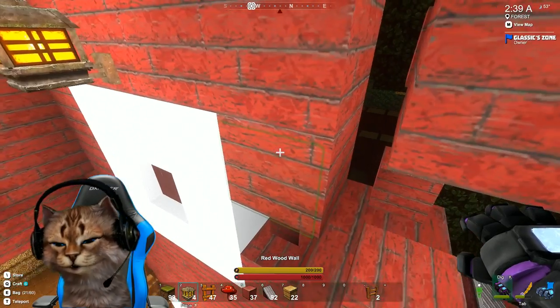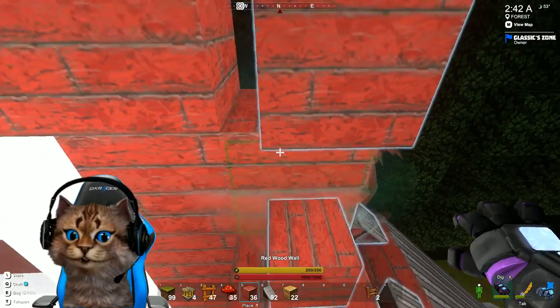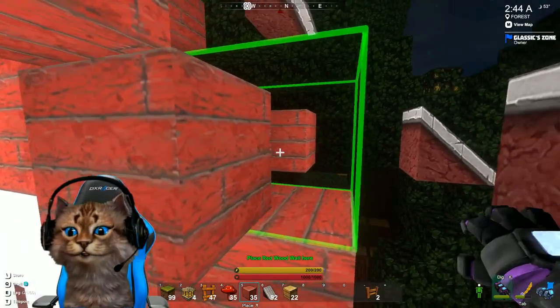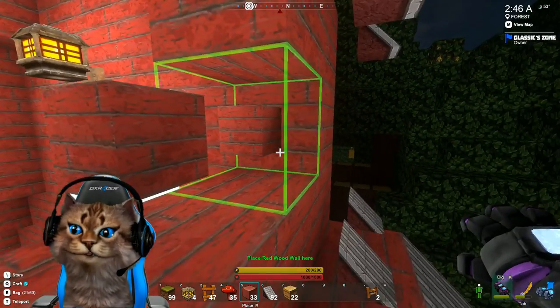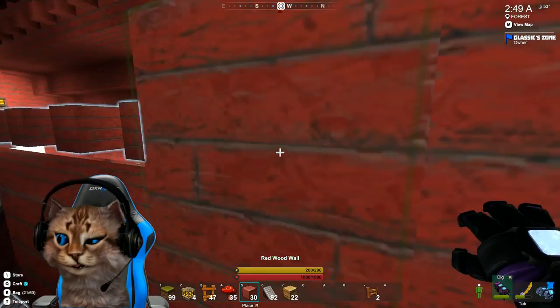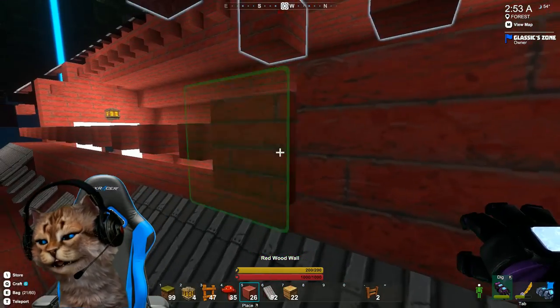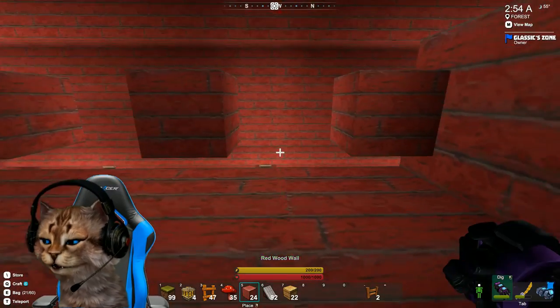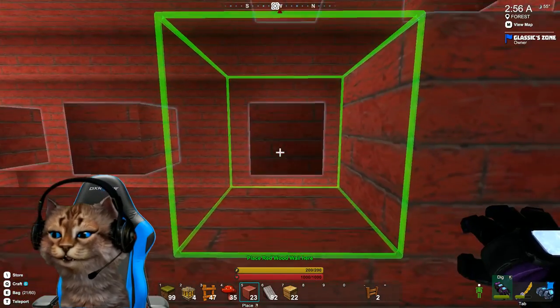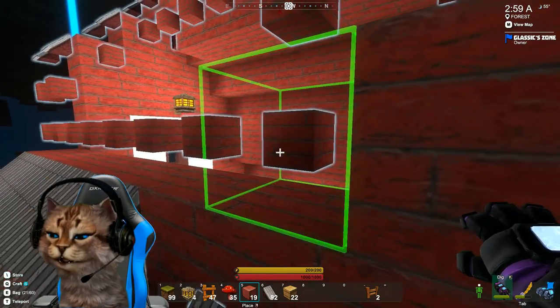Oh yeah — if you hadn't noticed, I actually struck some lumite! So in another episode we'll show you my little corrupted zone area — I started to get my feet wet down there, harvesting a little lumite just to get started. Nothing crazy, just a few mines. The monsters down there hit like a ton of bricks but hey, that's part of the game — it's fun.